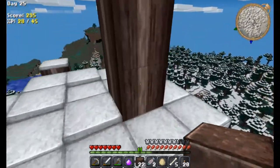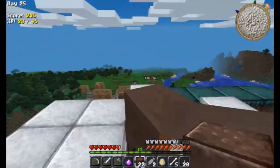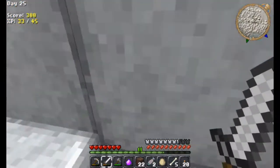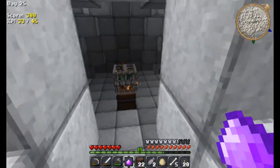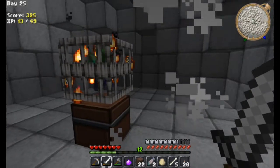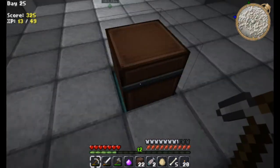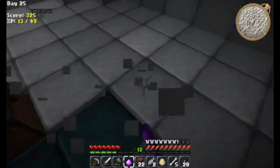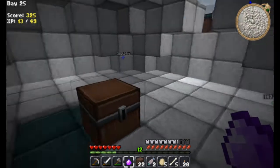Oh, there's a pig up here. That's it? Ow. It's an evil pig. I didn't do anything to you. What's inside here? Zombies. Well, that's pretty cool. I'm a little disappointed, in all honesty. Chain boots, glowstone, a water bucket, and a chain helmet. That's pretty cool.